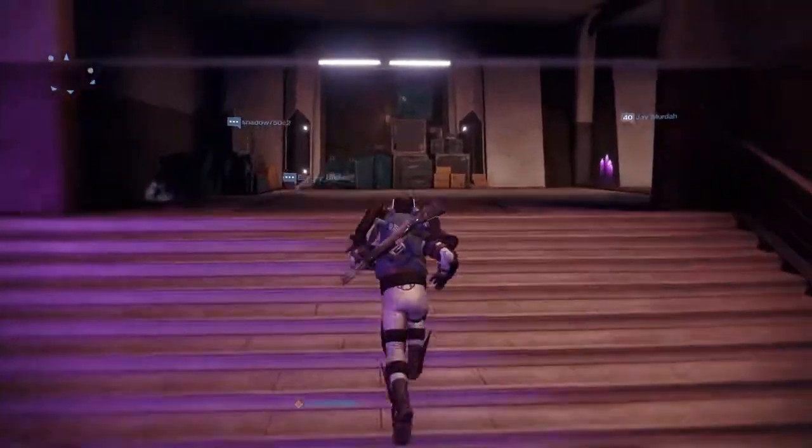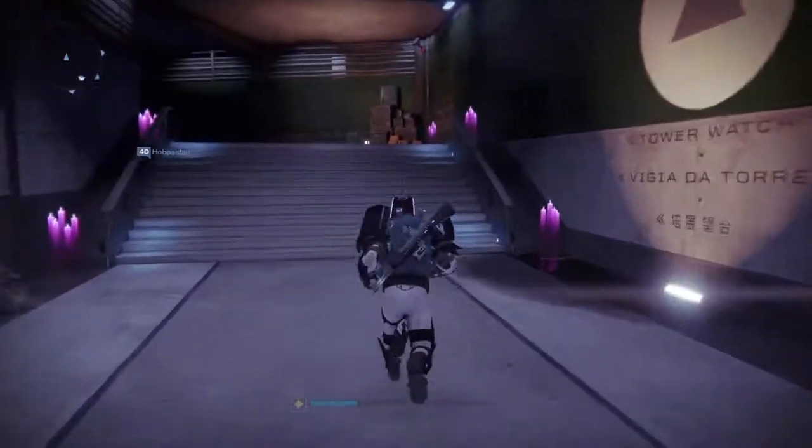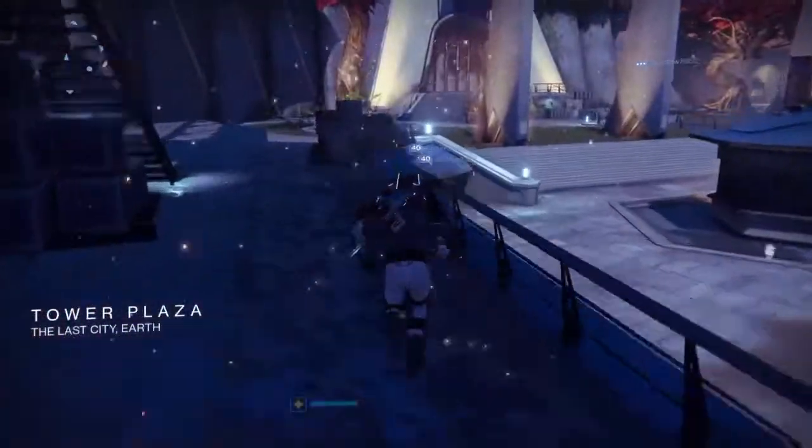From there you'll be doing a bunch of running around back and forth through the Tower, so just stick to the route and the people that I talk to and you will get your shader. Amongst that, I also found a broom sparrow.